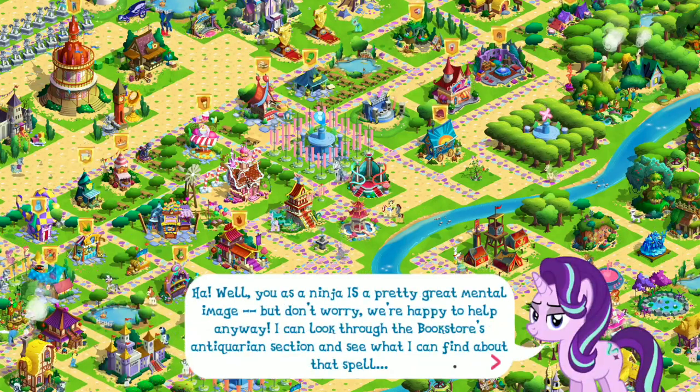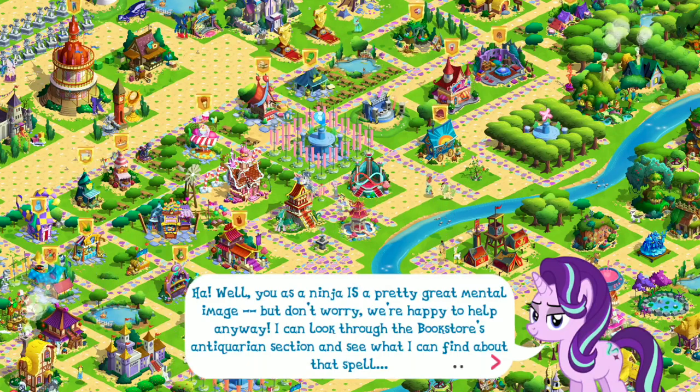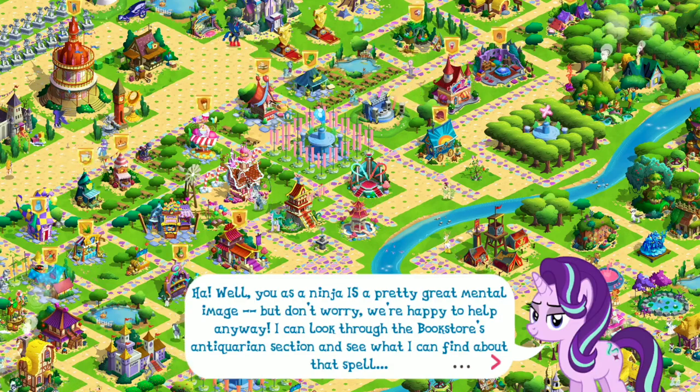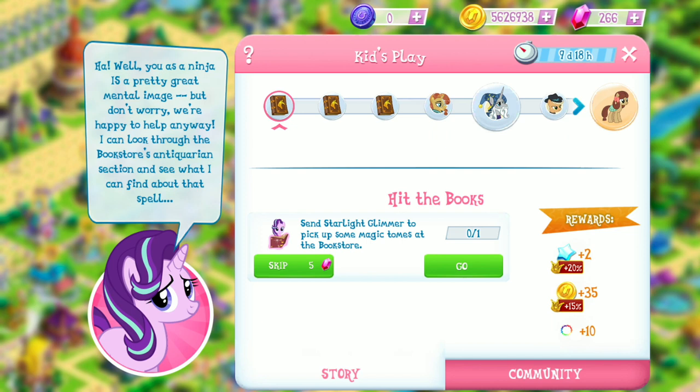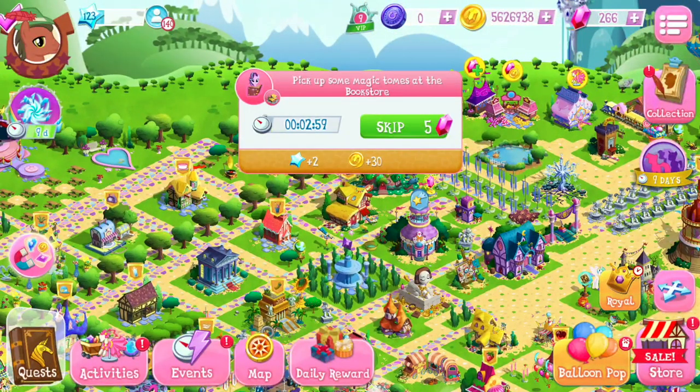You as a ninja is a pretty great mental image. But don't worry. We're happy to help anyway. I can look through the bookstore's antiquarian section and see what I can find about that spell. So this is this week's new limited-time story called Kids Play. We need to send Starlight Glimmer to pick up some magic tomes at the bookstore for Hit the Books. This is going to take three minutes. Let's get her started on that.